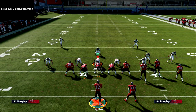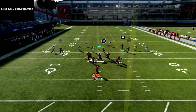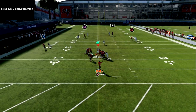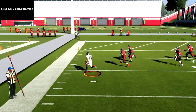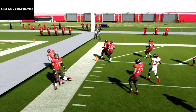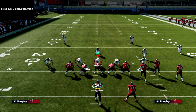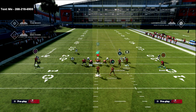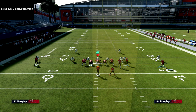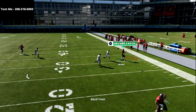If I move the running back to the left side and run the same concept, watch the Circle receiver — he gets matched and taken away completely in Gun Bunch versus Gun Bunch Halfback Strong. But the beauty of Halfback Strong is you can motion the receiver outside and really create a very special spacing window. Motion back out into Cover 4 and you see no match coverage — an absolute laser.